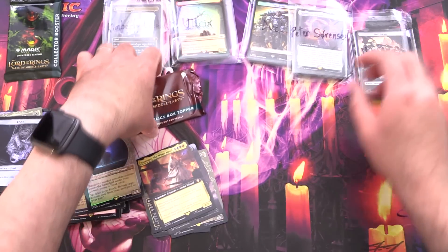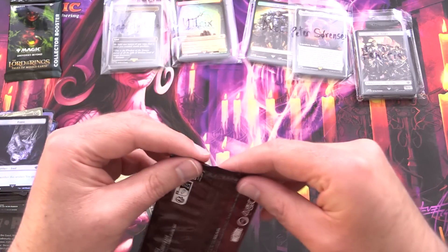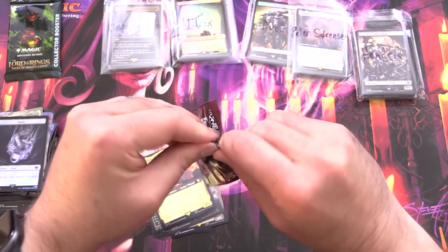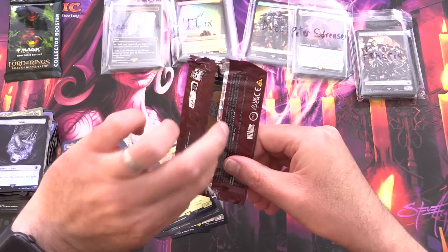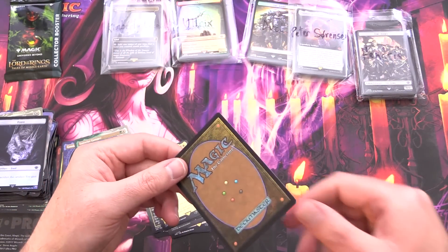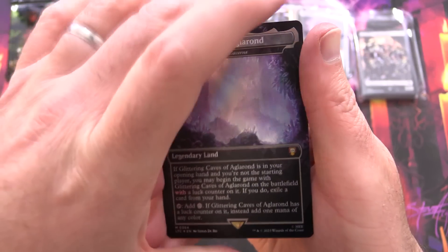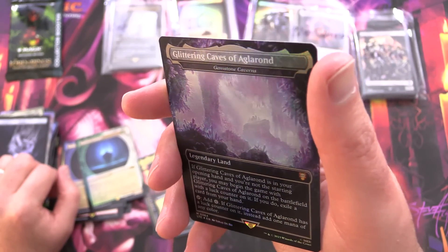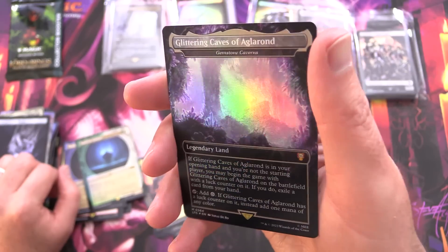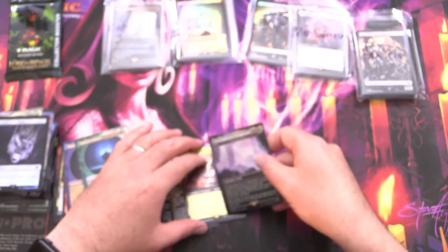I'm going to get into the Realms and Relics box topper now — I really hope the card isn't damaged because the pack looks a little squished. Not seeing anything obvious. It is Glittering Caves of Aglarond, which is an alternate for Gemstone Caverns. It's a mythic. Not one of the huge hits, but still very nice artwork on that one.